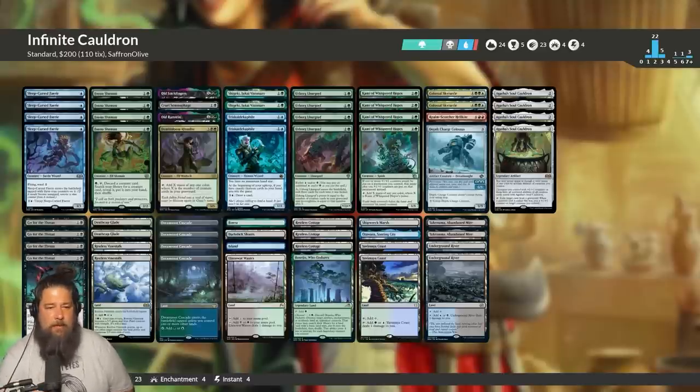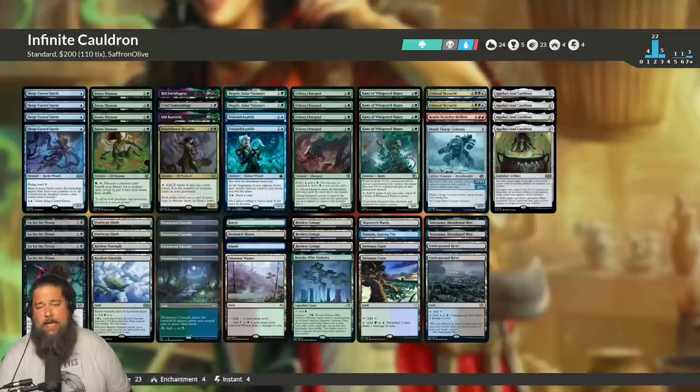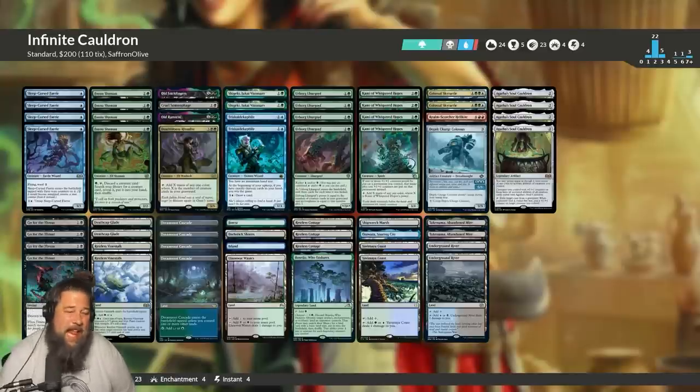Thanks to Fauna Shaman's tutoring power and ability to get Sleep Curse Fairy in the graveyard and find Cammy, it was actually very easy to set up. It can even find the Soul Cauldron by getting Colossal Sky Turtle to get back one that's milled. Fauna Shaman is really the secret sauce that makes the combo way more consistent than I expected, and we won almost every time we comboed off. We did have one game where we made infinite mana and just untapped our Sleep Curse Fairy, but we won the next turn. Usually, if we make infinite mana, we win on the spot. The deck's super sweet, super unique, and does really cool things way more often than I would have expected. Thanks for watching, everyone — I hope you enjoyed it and I will talk to you soon.